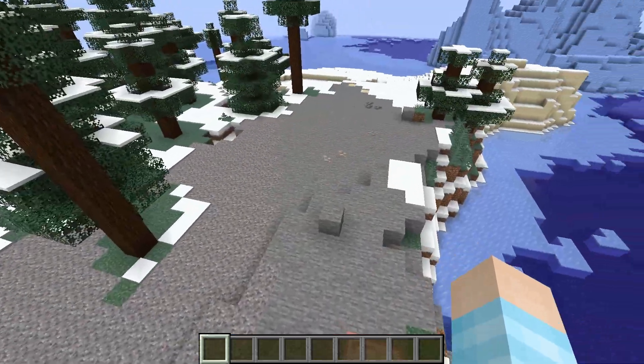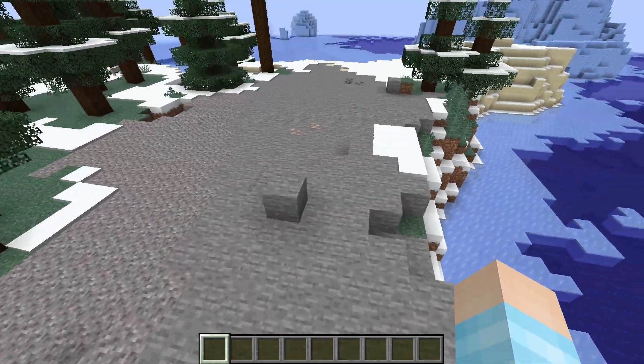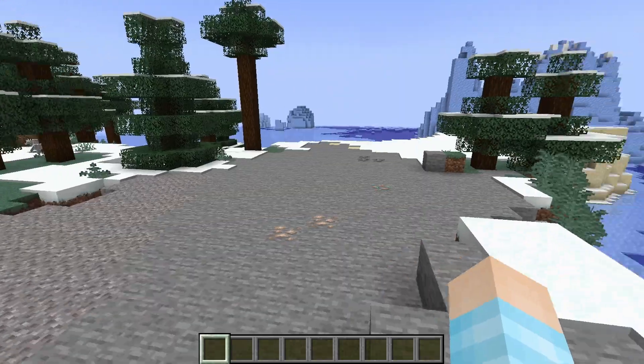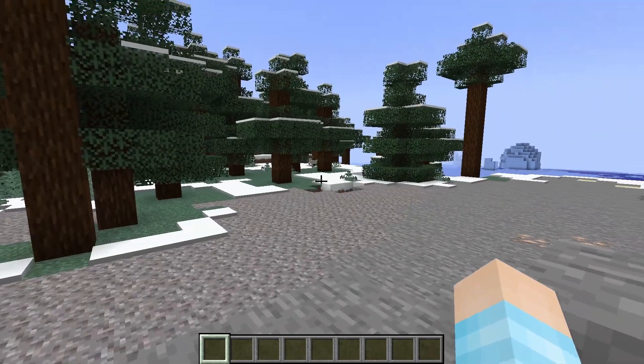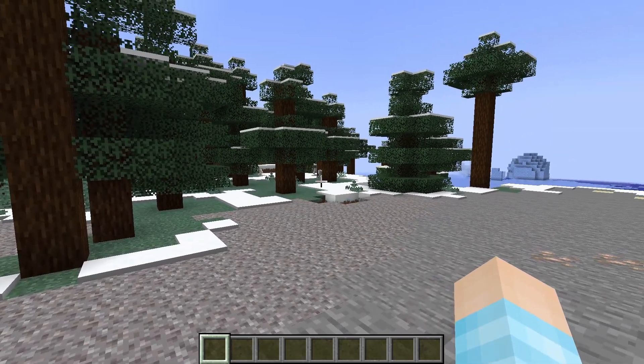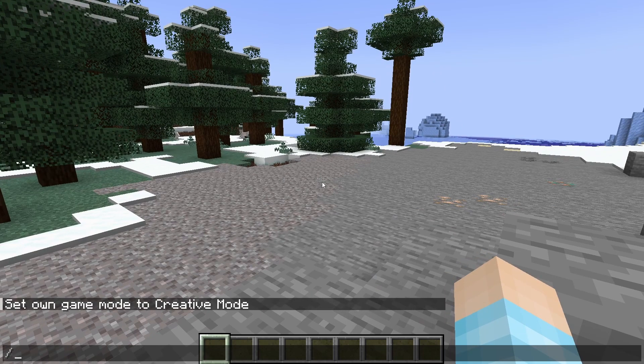So we're in our lovely 1.20.4 world — I'm too lazy to go down to 1.20.3. We have this lovely world. We have a wolf somewhere. Where'd it go? Over there. Is that a wolf? Okay, let's not get distracted.